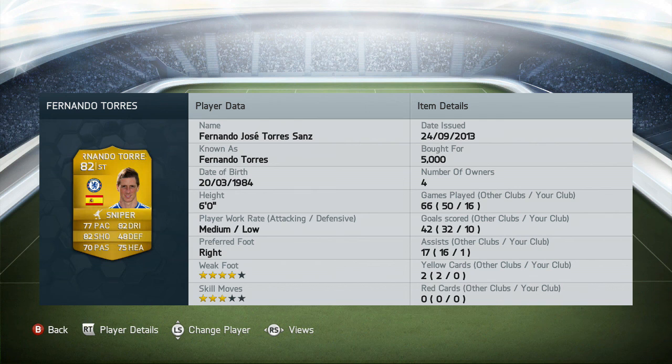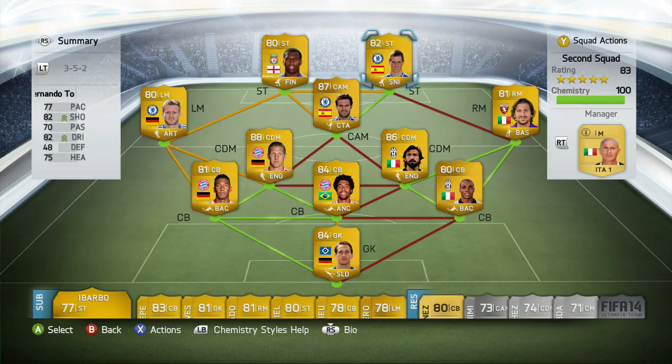Fernando Torres on the right side is also a pretty amazing player on this game. He's a bit on the slower side but he has a rocket of a shot — 10 goals in 16 games and one assist, which is not bad at all. When Sturridge wasn't scoring, Torres was definitely there slapping in goals, and he's only 5,000 coins so he is absolutely worth picking up. Overall this team is great — Mata, Schweinsteiger, and Pirlo in the midfield just made everything so much better, and the defenders were solid too.